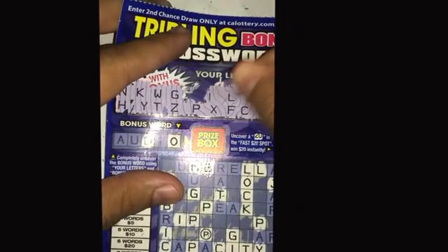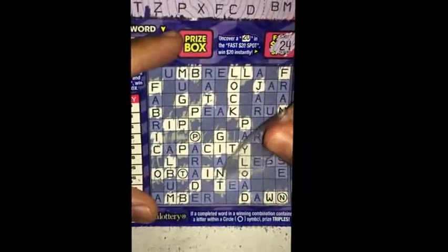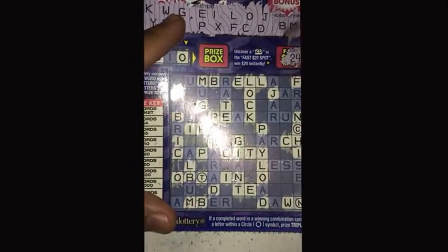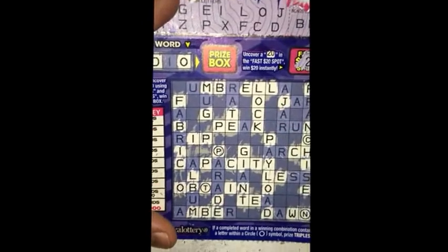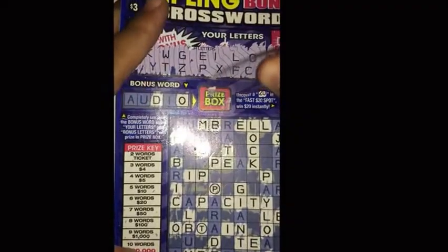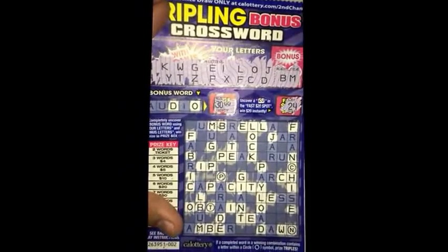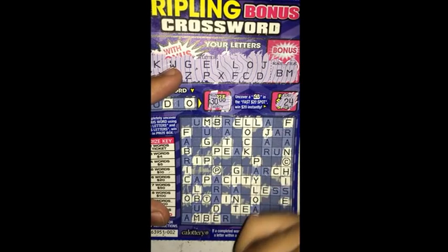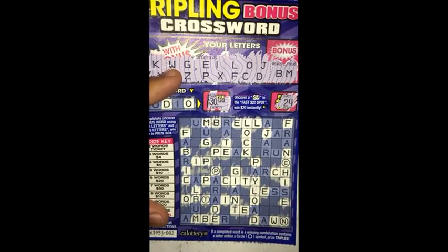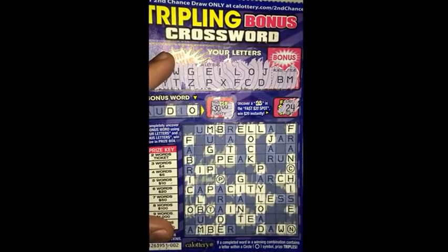So let's see what I get here. It's an E. Don't think I'm going to get anything out of that. Looks like it's going to be nothing here guys. The price was 30 bucks. As you guys can see I only had one word. Lock — couldn't get R or A, that seems to be the main letters here. So ended up with one word here. Losing ticket. That's going to be it guys. Stay tuned for more. We'll see you next time.